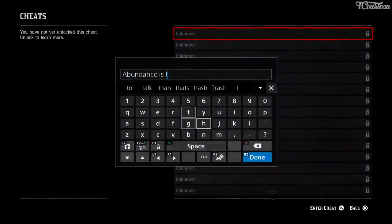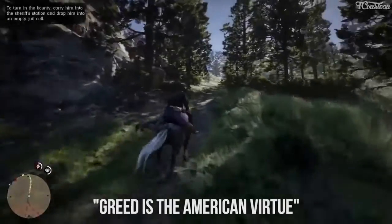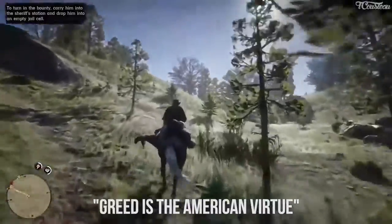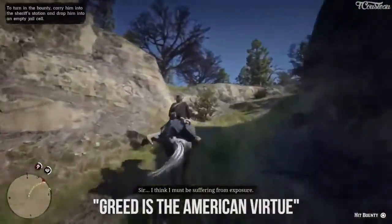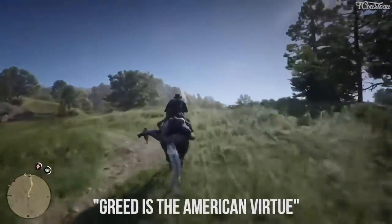"Abundance is the duelist desire" — this code unlocks infinite ammo. You need the newspaper New Hannover Gazette No. 27, which you can purchase in Valentine during Chapter 1. "Greed is the American virtue" — this code adds the pump-action shotgun, bolt-action rifle, Mauser pistol, and semi-automatic pistol weapons to your inventory. You need the newspaper after completing the Chapter 3 mission "Advertising the New American Art."